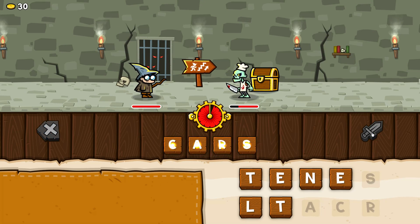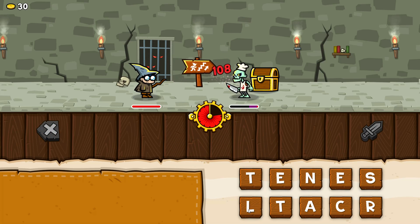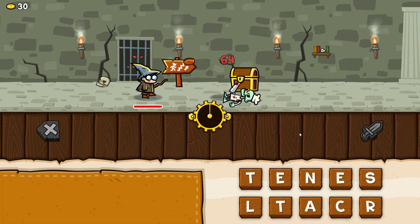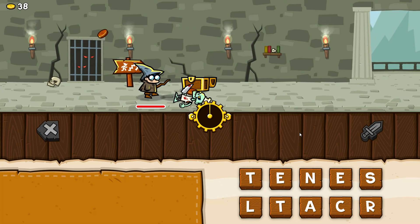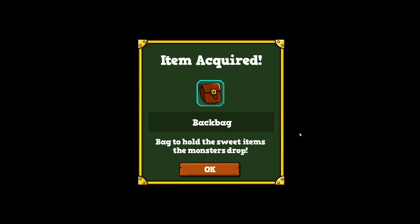I tried 'leet' — it's a word, okay! And done, we killed him. We got the coins — not a lot, as you can see. And we acquired the backpack, which holds the sweet items the monsters drop.